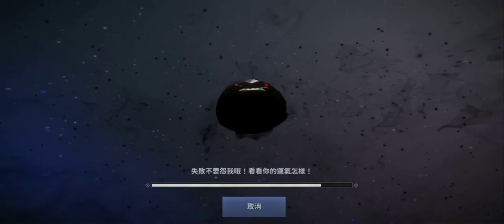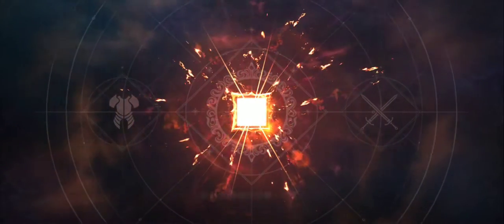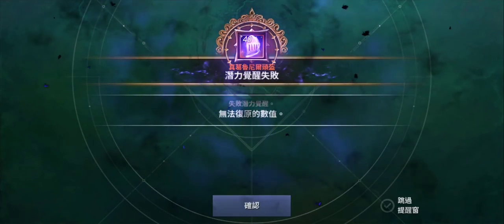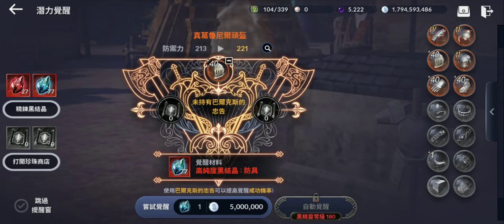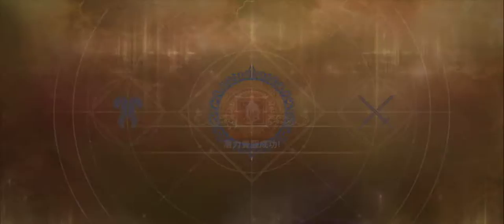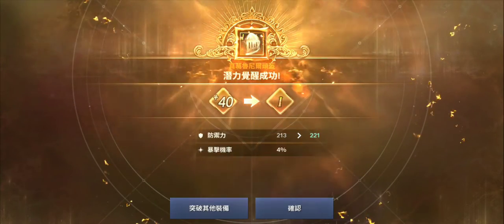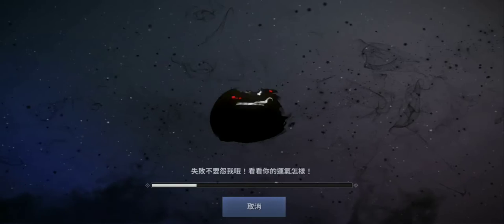Let's try to get the armors to plus one and plus two - this will also help increase my power. It failed! If it fails on the first level nothing will happen - you don't lose the gear or anything, you just lose the gold and those stones, the five million gold.